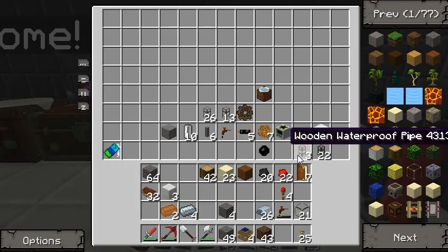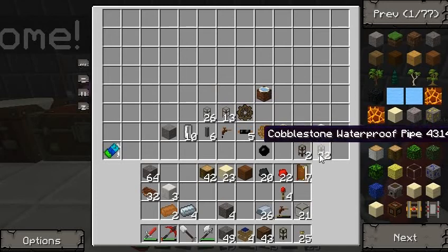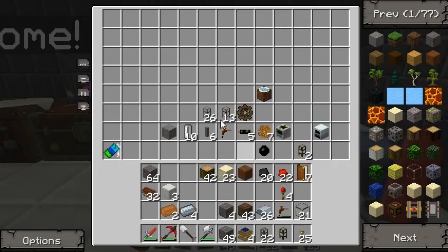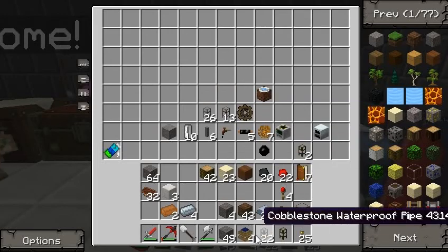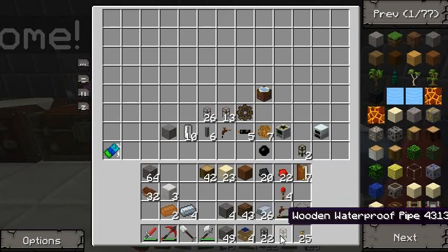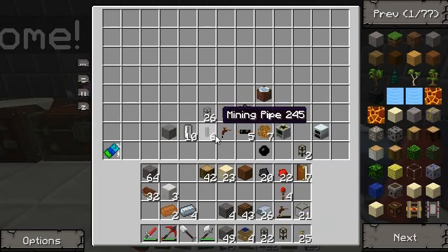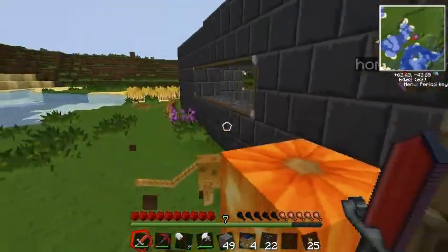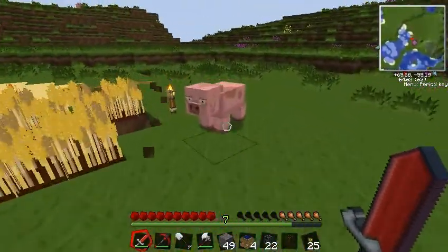Okay, so I need a wooden waterproof pipe — I might not even need that. I need cobblestone, might need more of these. I'll just get it all set up for now and we'll make some more in a bit.